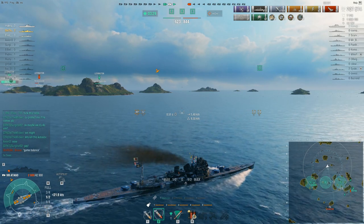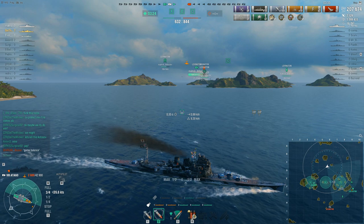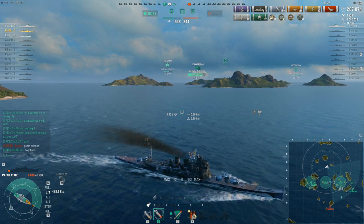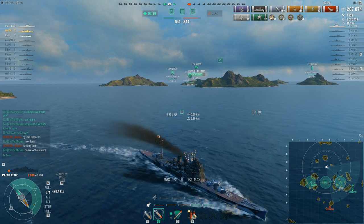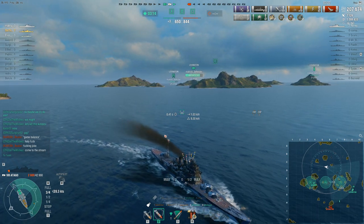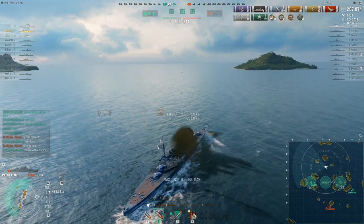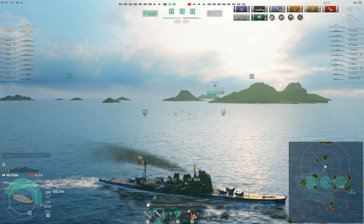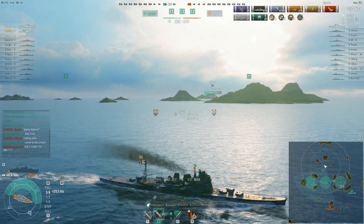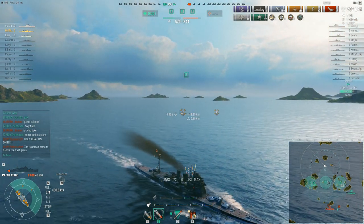He doesn't have much health left, however. Might be a good idea to stay well away from the Lexington's aircraft — he was thinking about heading in that direction but soon put the rudder hard over and is putting as much distance as possible between himself and anything that might detect and sink him from the air. The Asashio is doing exactly the same thing — he's flipped Alpha, still has plenty of health, but why take chances? There are three minutes of this game left.